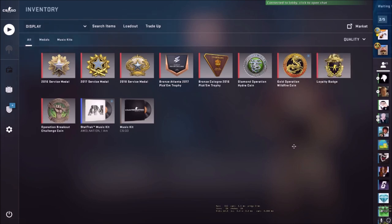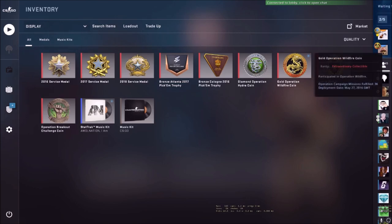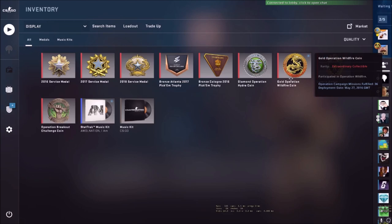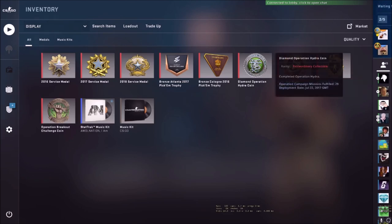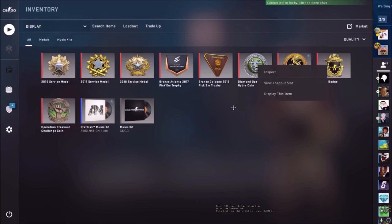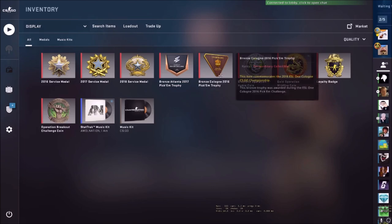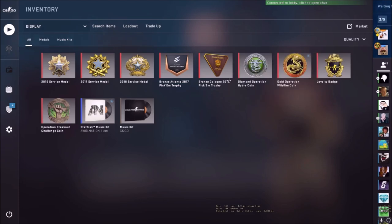Gold Operation Wildfire coin - obviously you have to complete Operation Wildfire, and I did that. It was pretty cool, pretty fun. I wasn't that good at CS at the time, I think I was like Silver Elite. And then Diamond Operation Hydro coin - this was just easy. I've got the new one too. I don't play the game as much as I used to - I played this before Fortnite.